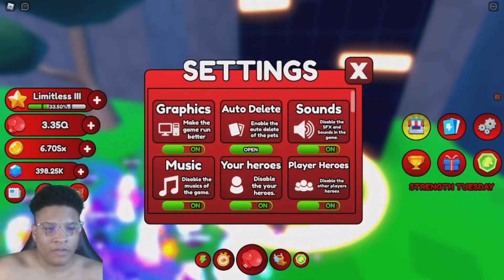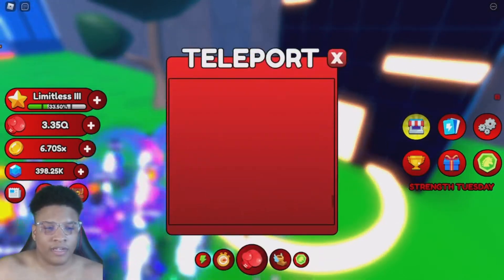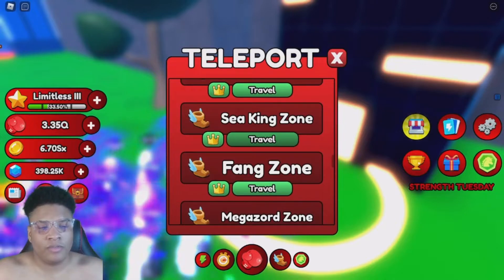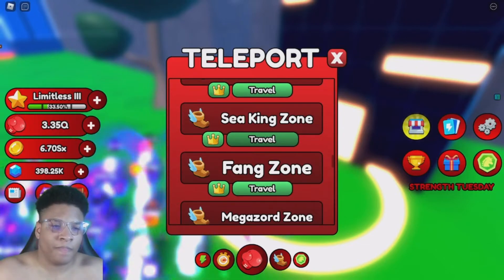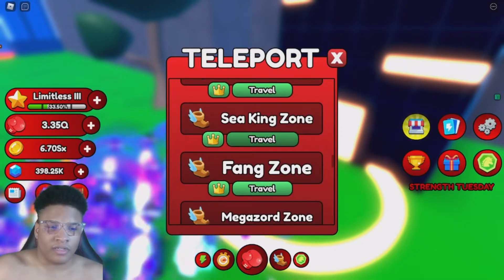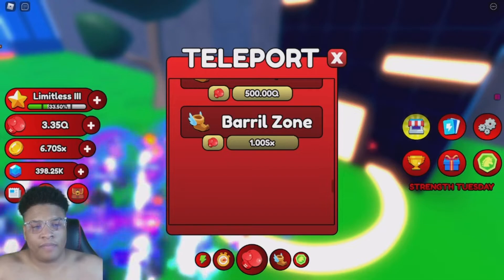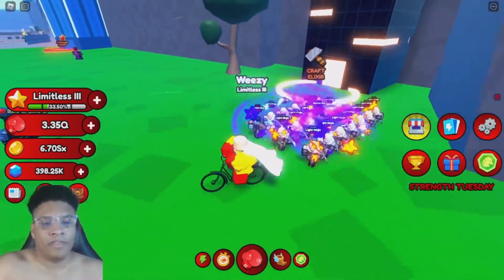They also added a new mount but I can't show you that — it's at the end of the area. They also made the game easier by changing the numbers. Sea King used to be one quadrillion but now it's 500 trillion. So Sea Evasion is 100 trillion, Sea King is 500 trillion, Fang is one quadrillion, Megazord is 10 quadrillion — and it scales up from there. Before it went up to a thousand sx, which was ridiculous — nobody had that — so they scaled it all back down.